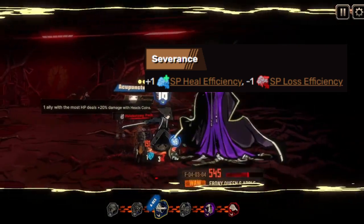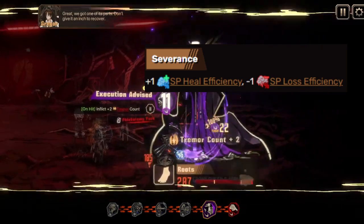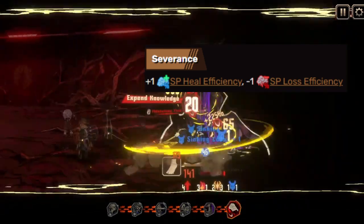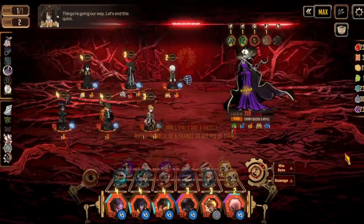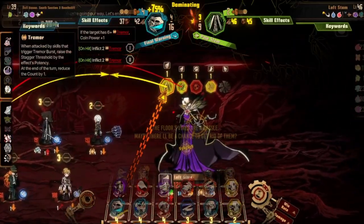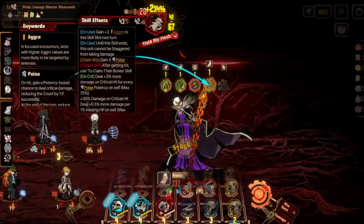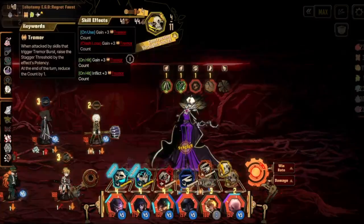This Ego has so much going on — it's dealing 30% more damage most of the time — but the SP loss efficiency aspect kind of doesn't need to be there. If it was replaced by maybe a little more bleed, this Ego would be great. Although this Ego is fairly good right now, it still leaves a bit to be desired.